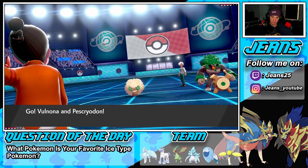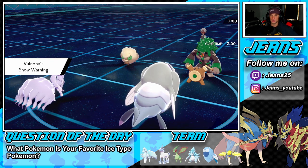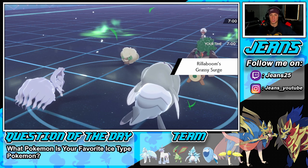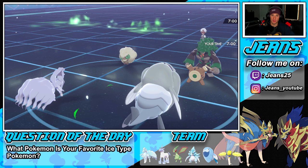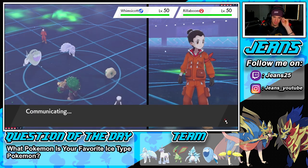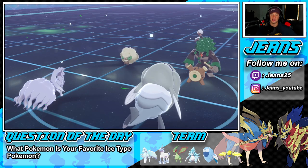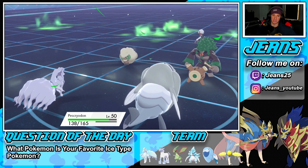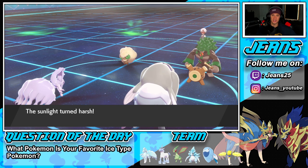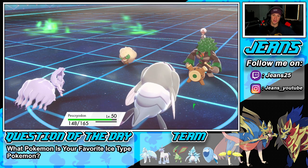Choice Scarf into Icicle Crash once Aurora Veil is up — we're going to love it. Arctovish isn't a Pokemon I want to Dynamax when I have two better options. Going for Aurora Veil — I think he goes for Tailwind this turn. Let's see his play. He had to bring Charizard — fake out onto Arctovish, and sunny day comes up! Sunny day?! Aurora Veil gets blocked by harsh sunlight!